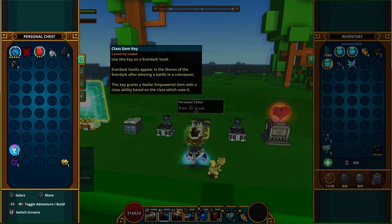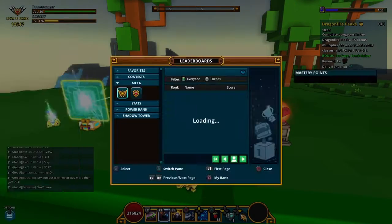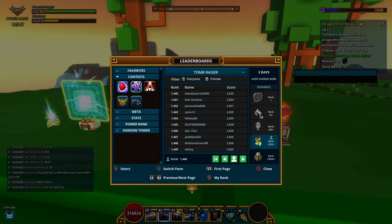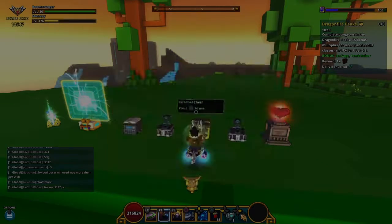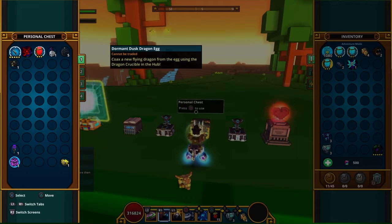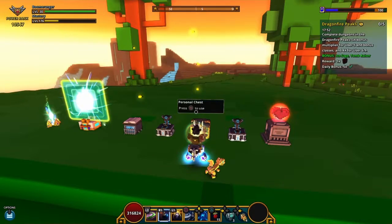Getting into the top 250 for classes gets you a class gem key, and I picked up a class gem key last week. I also need 30 Hearts of Darkness for my dormant dusk dragon egg, and then I'll be done with all these goals.